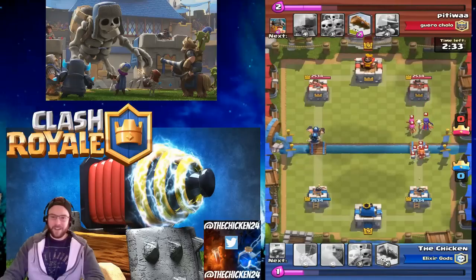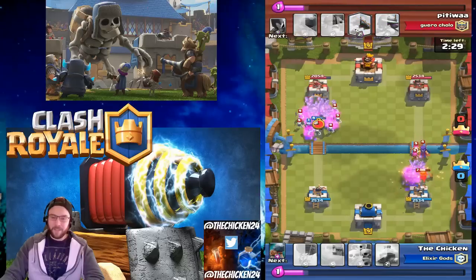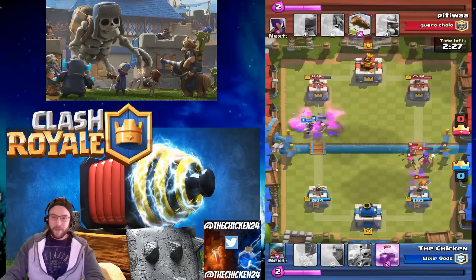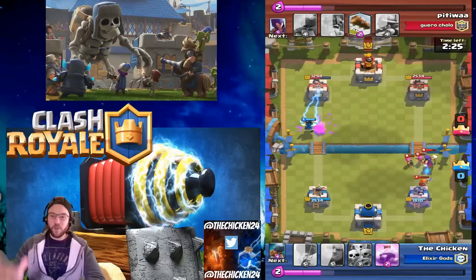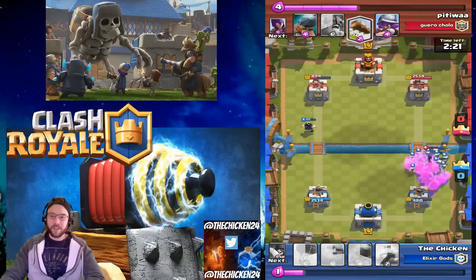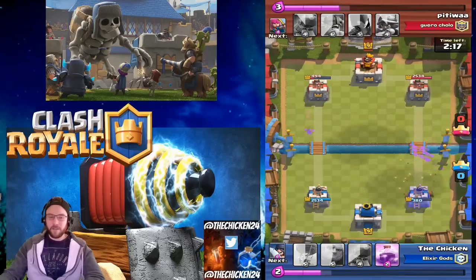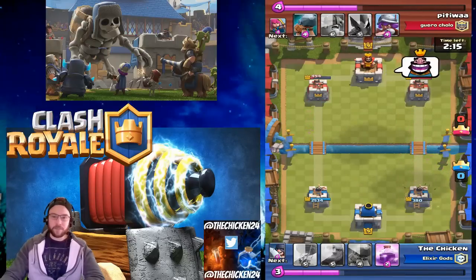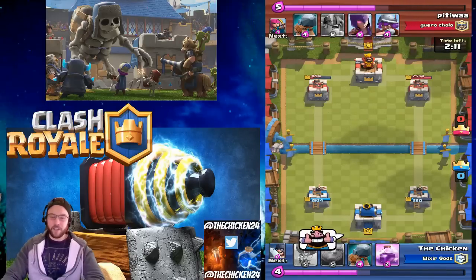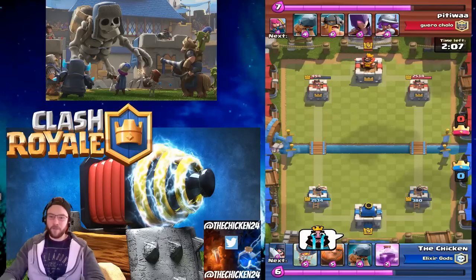A lot of my matches were kind of like this — I just went super aggressively. I would basically give up my tower and just plow through one side. You can see I'm doing that here; I've almost got this tower down and he's almost got mine down too. I found it worked really well to just play extremely aggressive and go for the three crown on one side right away.